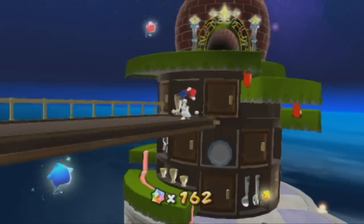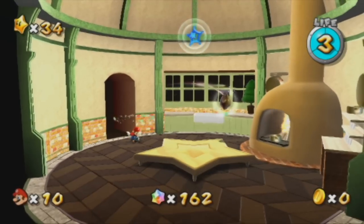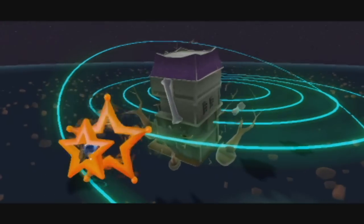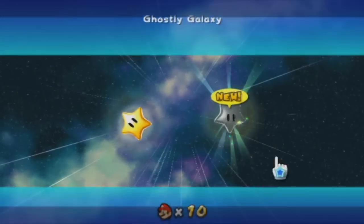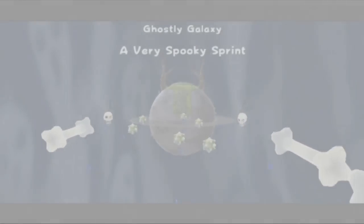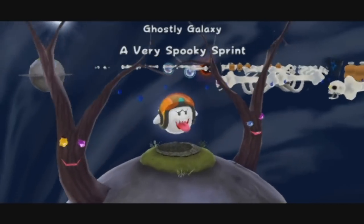So let's see if I can do my jump - yes I can. And now we can just go back to the kitchen. After discovering that move, we can go back to the Ghostly Galaxy. And let's see what star awaits us there. It is... a very spooky sprint. I wonder what that could mean. Maybe the ghost of Usain Bolt is going to race us here. Or maybe it's that guy - the guy with a helmet.